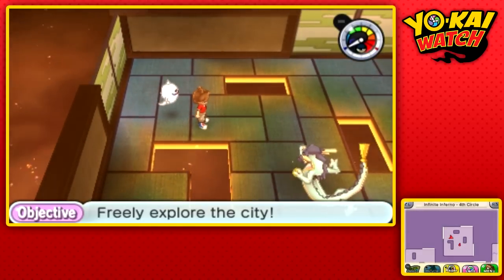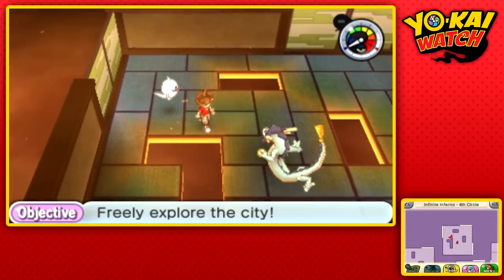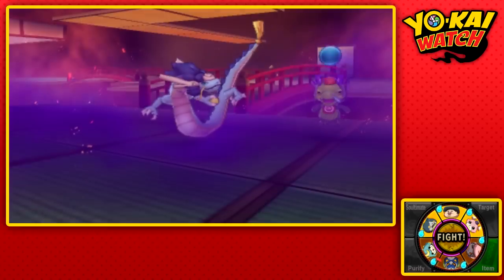Okay, we found him. Nice. So this is the Azur Dragon. If you see him, make sure to battle him because he does not show up very often.